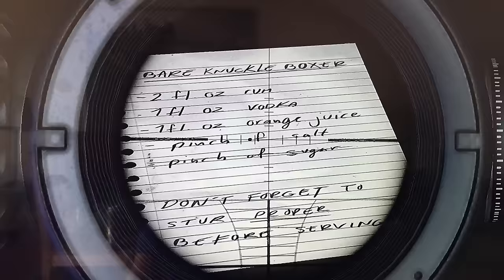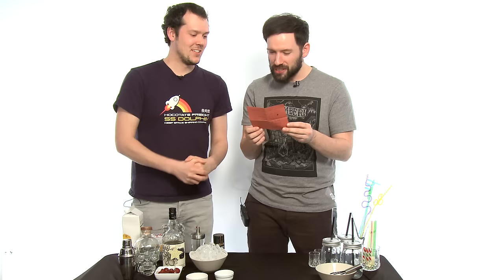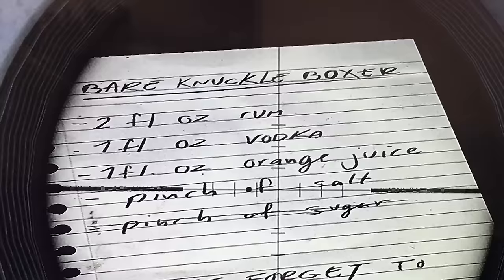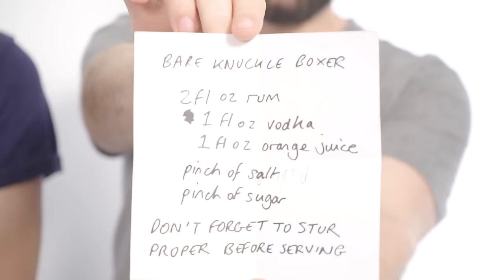And it is two fluid ounces of rum, one fluid ounce of vodka, one fluid ounce of orange juice — there's as much vodka as there is orange juice in this recipe, so it's going to be strong — a pinch of salt, a pinch of sugar. Don't forget to stir proper before serving. This is exactly copied from the way it's written in the game.